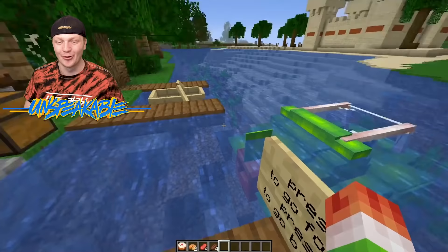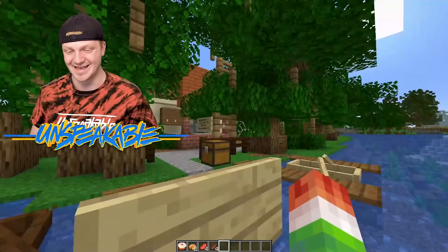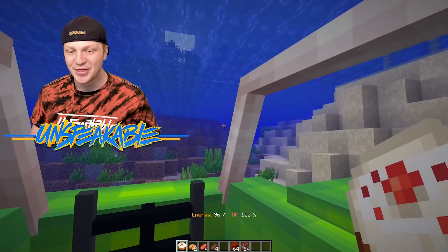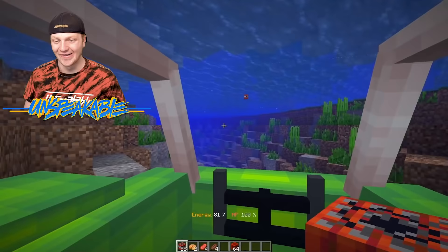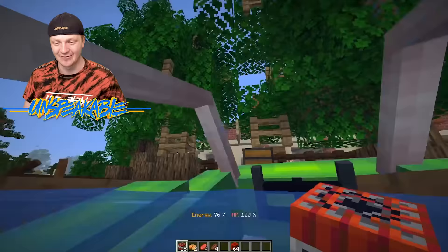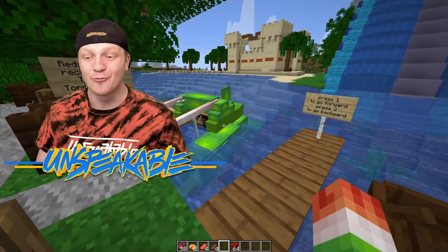How cool is this, guys? Unfortunately at the island house I do not have a submarine, but that might be something I have to get. Let's try to hop in this submarine — this thing is crazy, it's got my face on it! Apparently we can launch torpedoes. This submarine is crazy — we can literally just drive underwater. The fact that the submarine looks like my skin is just hilarious. Let's park it on the dock. We literally have a dock just like this at the island house, we just don't have a submarine.